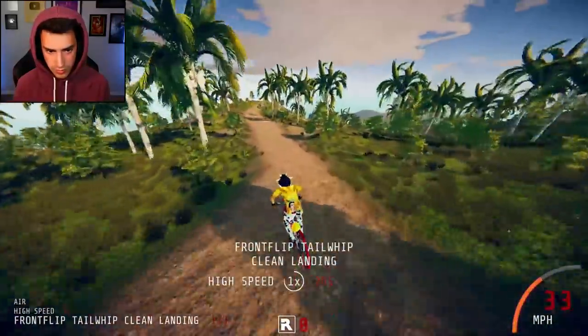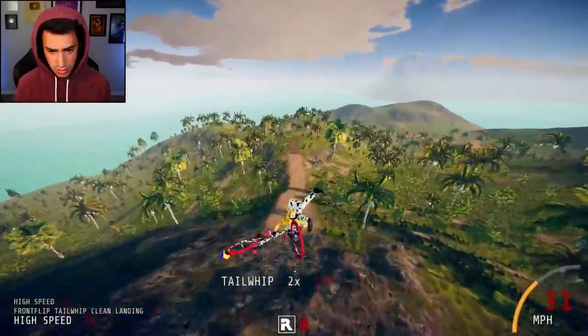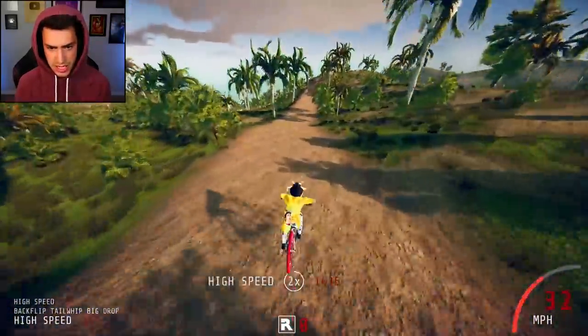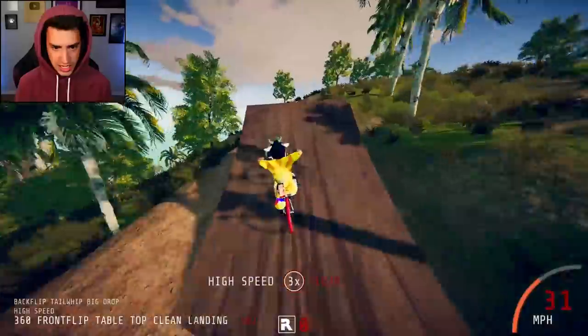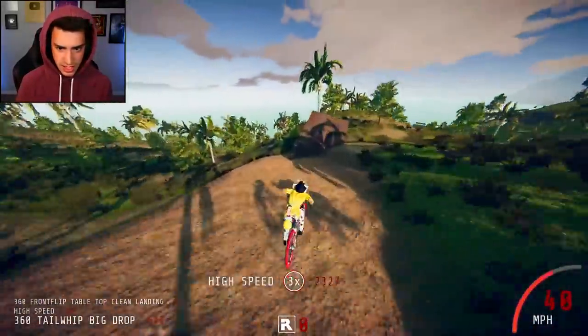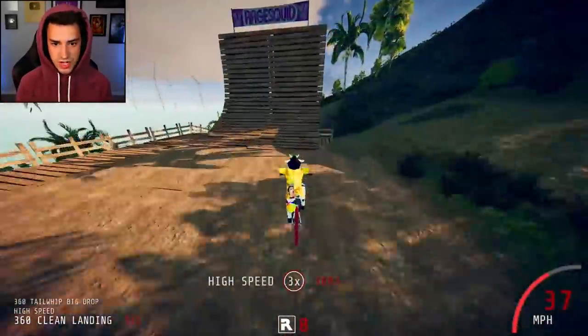Ooh. Tailwhip? Frontflip? Frontflip tailwhip? It's pretty cool. I didn't even mean to tailwhip again right there, but here we are. 360 frontflip thing. Okay. Now we got to land sideways a little bit, just like that. And then... yes! Yes, dude. Now what? What do I do now?